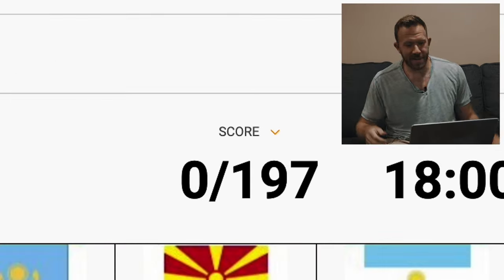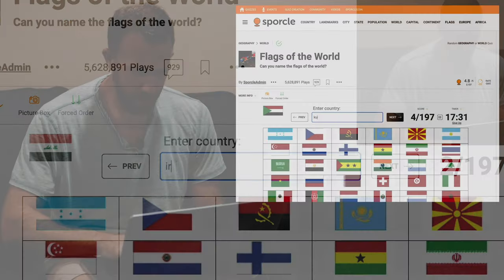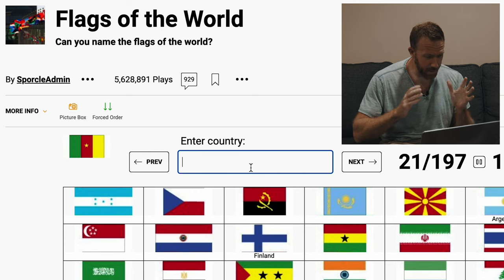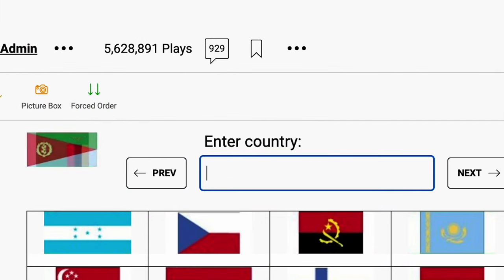All right, so first thing we're going to do is a little test. Let's get that going — flags of the world. There are 197 here, so whatever, this is just to get a general idea of how much I know. 18-minute timer. I don't know that one. That's France and/or... Iran, Iraq... Finland, that was the one I saw just moments ago. The red and white ones are tough. Ukraine — only know that because of recent events. So many African countries that I definitely thought I knew more than I'm actually getting.